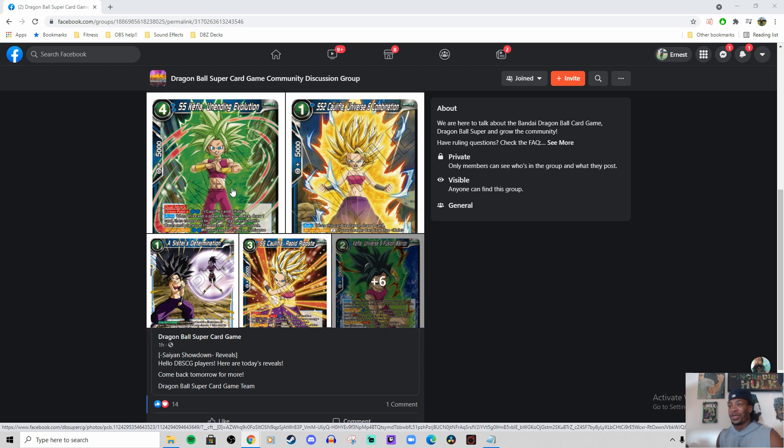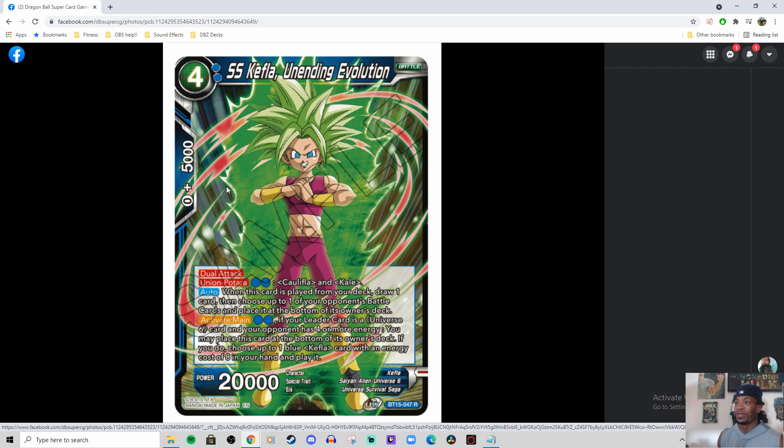I don't even know what any of the cards do, so we're going to go ahead and see what U6 got. They're trying to bring U6 back from the dead, which is fine with me — I'm all for it. But make sure if you like the video to leave a like down below, comment down below on some stuff you'd want to see in a new set. And if you're not subbed to the channel, go ahead and sub to your boy, help your boy out. We're trying to grow around here. Anyways, let's dive into these reveals for today.